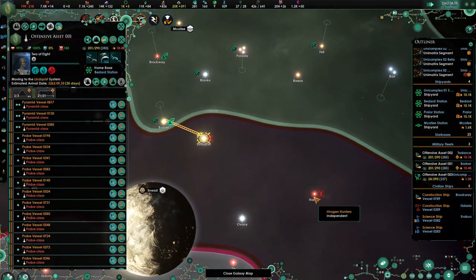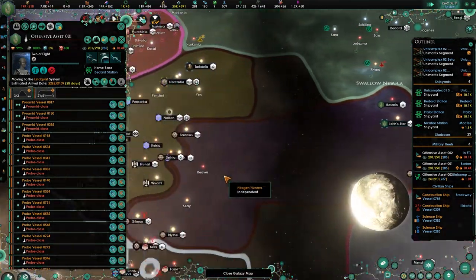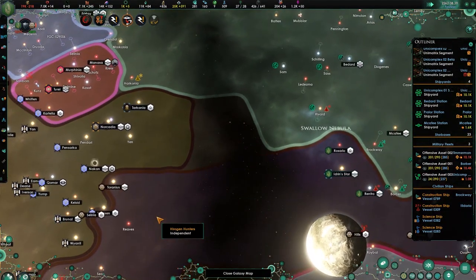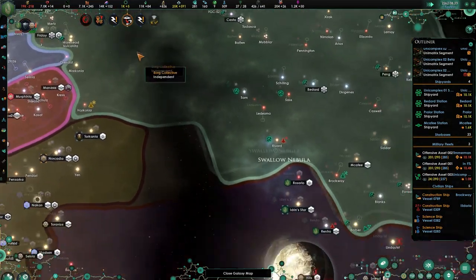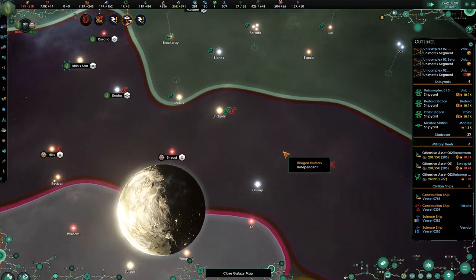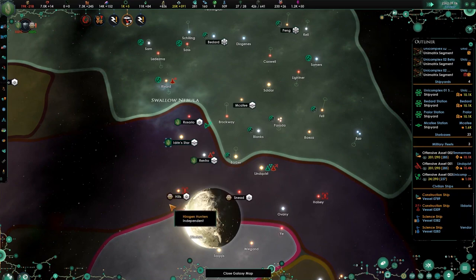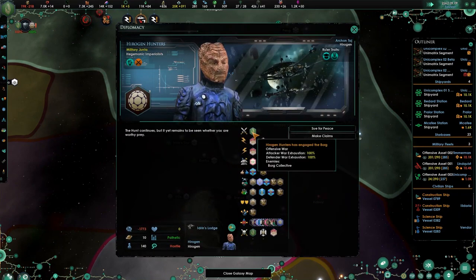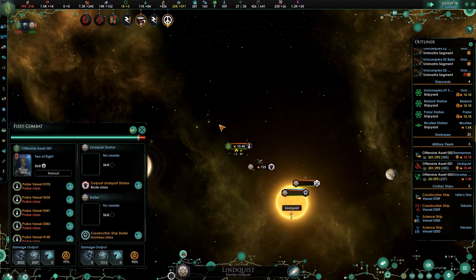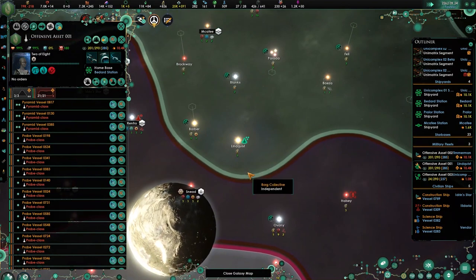Lindquist — let's just take Lindquist, don't take any others. Although I could have come over here and taken some of these, but it doesn't really matter in the end. This will be the end of our war with the Hirogen and I really don't want to have a new border anywhere — we don't want to give them that excuse. Boom, that's ours. Beautiful.